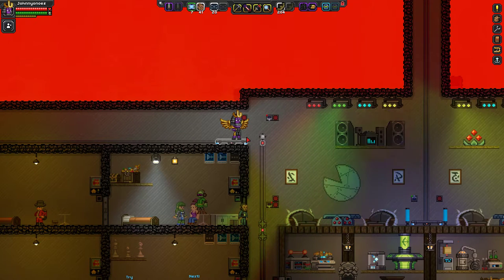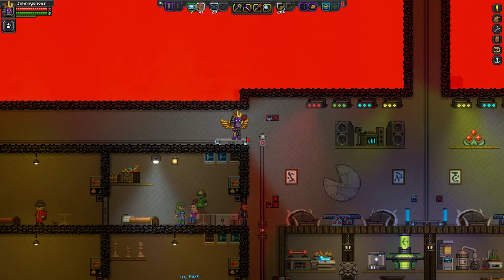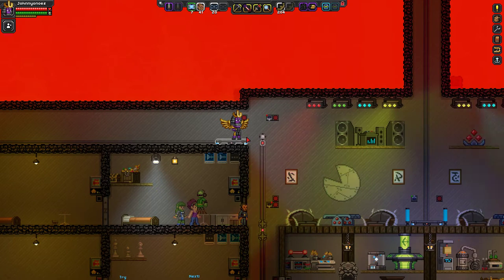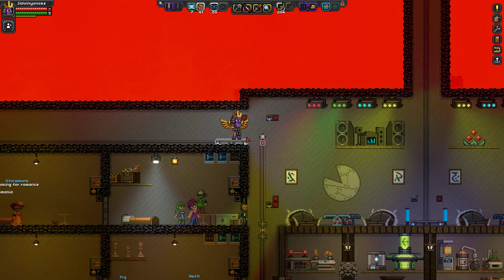Hi everyone, this is Johnny Onoze and I'm playing Starbound version 1.0. In this Let's Learn episode I'm going to fulfill the request of a couple comments regarding the two-button elevator I made, where people were asking: what happens when the platform is not at the level you're currently on? Do you just jump down the elevator shaft or jump up? I've tried a lot of different methods, and the great thing is the simplest solution is also the most elegant.